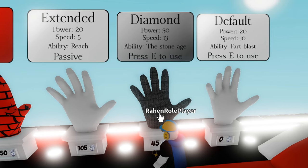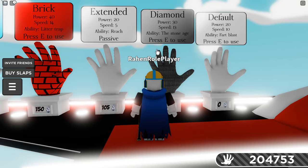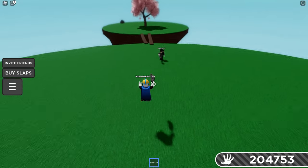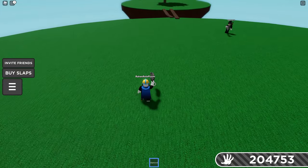All rock gloves in Slap Battles. The first one is the Diamond glove: 30 power, 13 speed. We already know Diamond's ability — you turn into stone, become slow afterward, and you have a medium cooldown.